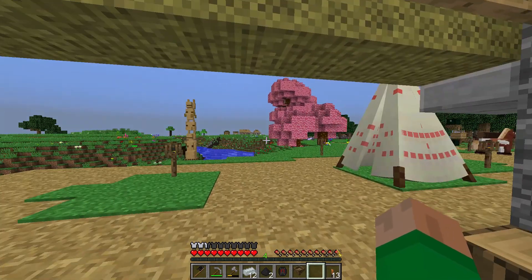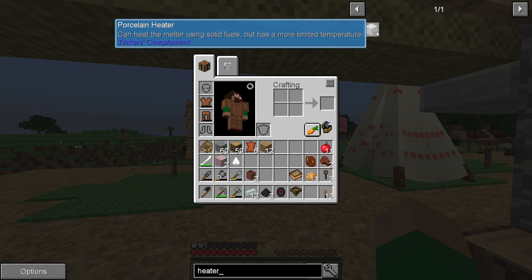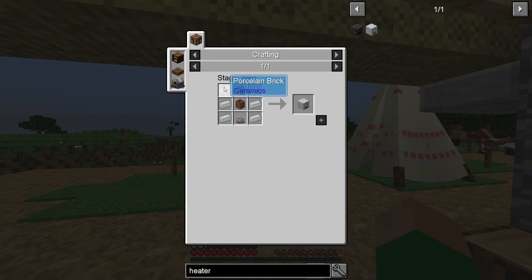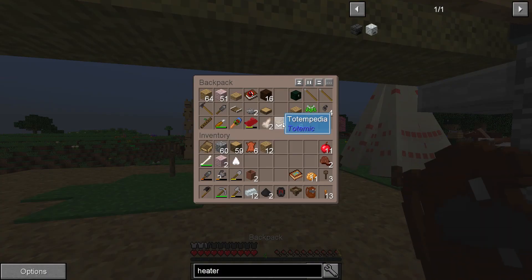Let's take a look at the recipes. The heater is just six bricks plus the clay extensions plus a stone grill. And I thought I had a stone grill somewhere too — is that in here? Yeah, there's one.